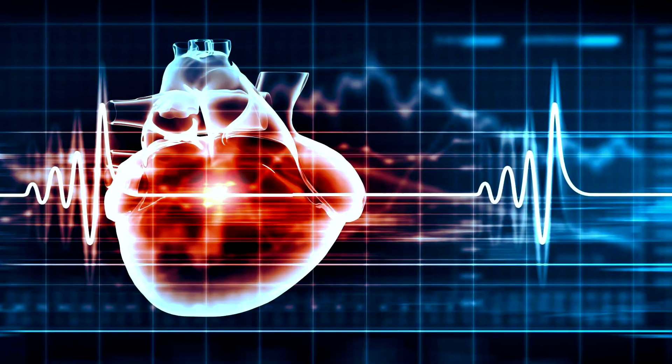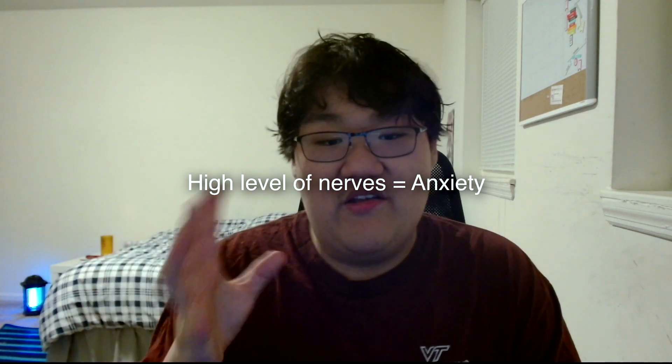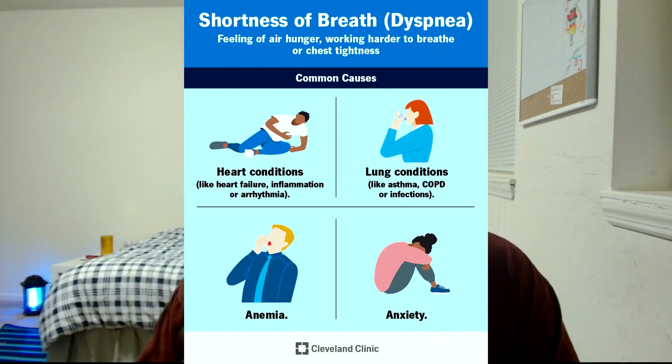There's a spectrum to how nervousness works. Surprisingly, the least severe case is just being nervous, where you'll be on edge or jumpy. Most people, however, will be more familiar with increased heartbeat, increased shakiness, shortness of breath, and sweating — this aligns more with a state of anxiety, which is basically a more severe case of nervousness. So low-level nerves is nervousness where you're on edge, while high-level nerves is anxiety with increased heartbeat, shakiness, sweating, and shortness of breath.